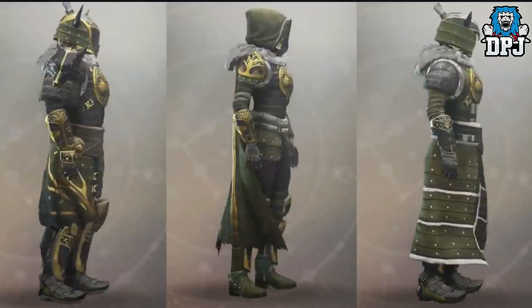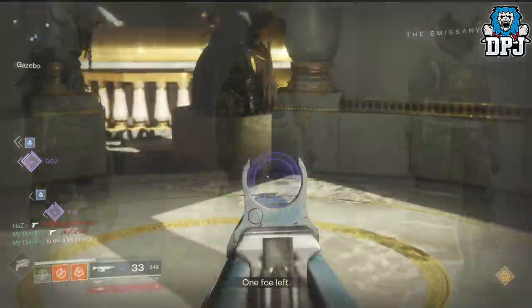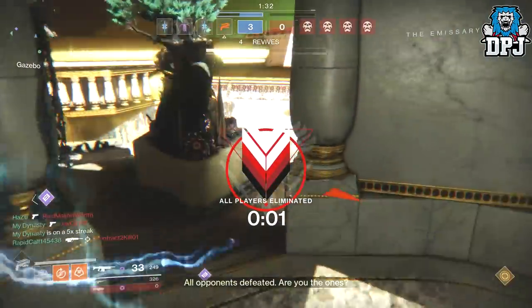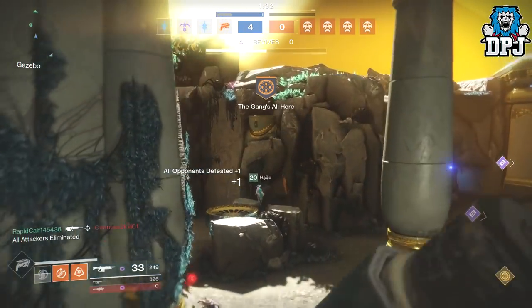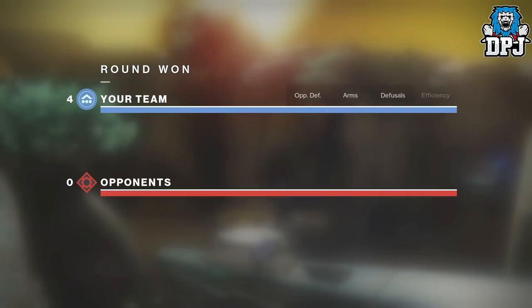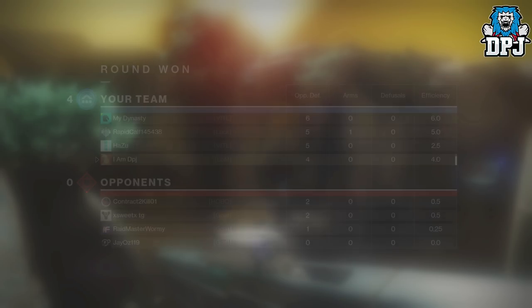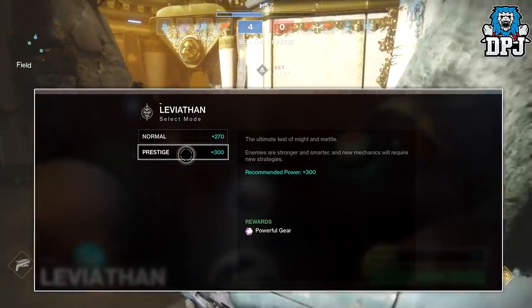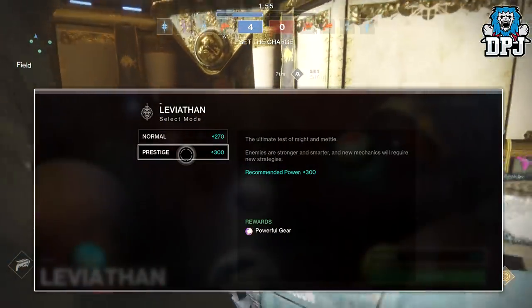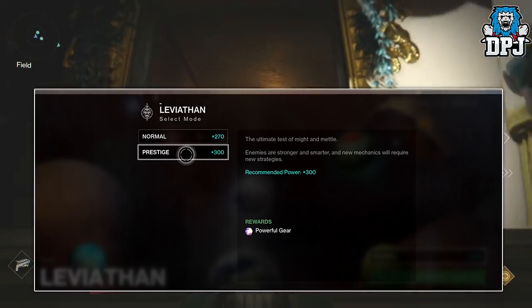That is the info on Iron Banner, but it doesn't end there. The ultimate PvE challenge also arrives in your director on Tuesday at 10 a.m. Pacific — roughly 5 to 6 p.m. UK time — and that is the prestige version of the Leviathan raid. The recommended light for the Leviathan raid prestige mode is 300.